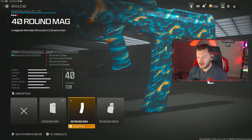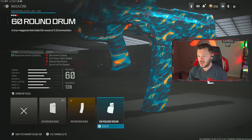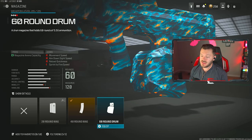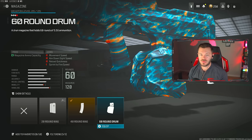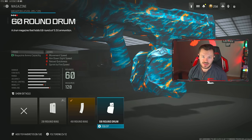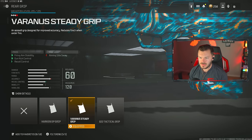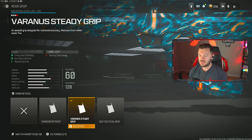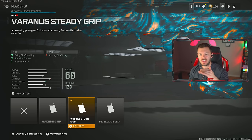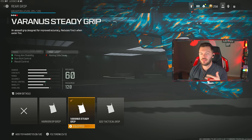We're going to throw on the 40-round mag, but keep in mind it is a three-round burst, so the 40-round is something you can get away with. Though you can throw on the 60, especially if you're playing quads and want a little bit more ammo. Just because it's a three-round burst, you have the luxury of choosing between the 40 and the 60. I have the 40 on here for a little more mobility, but the 60 is okay as well. Now we're going to throw on the Varenus Steady Grip — firing aim stability, gun kick control, and recoil control increases are fantastic. It helps keep your sight level when hitting those follow-up bursts, since you'll probably be taking people down in two to three bursts depending on headshots.